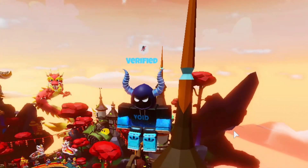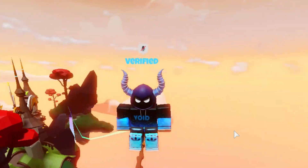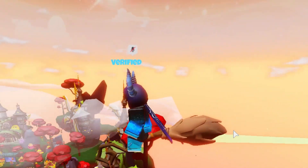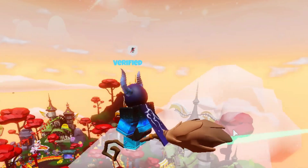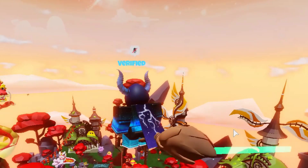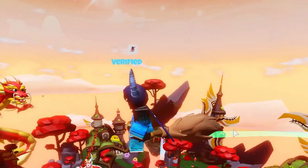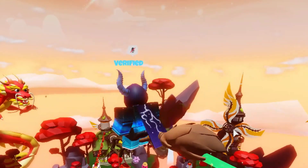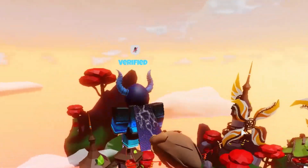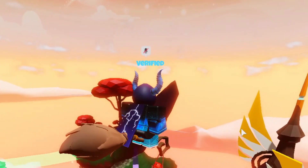Hey guys, so in today's video I'm going to be using the Terra kit. This is the level 50 kit of season 9 and it's actually really OP. Basically with this kit, you can pick up blocks. With those blocks, they reduce your damage by 50% and deal about 10 damage splash hit to no armor. However, every time you hit a player, just like Aerie, it deals 2 more damage, making this kit super overpowered.